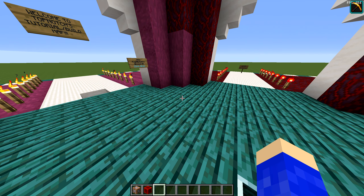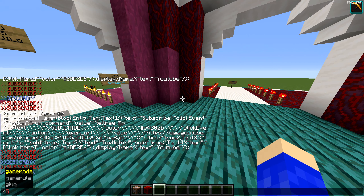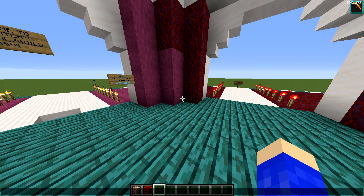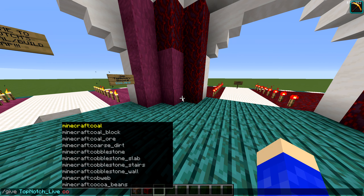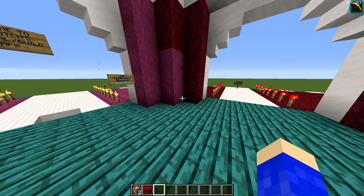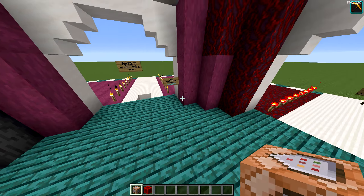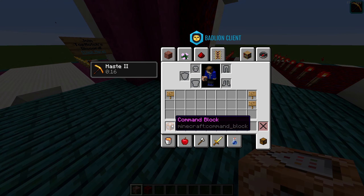Now that we're back in Minecraft, you're gonna have to get yourself a command block. The way you get a command block is by going into chat and typing /give, then your username — not my username, your username — and then type "command_block" and then 1. I have one already. We just need one, especially in creative.